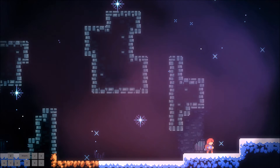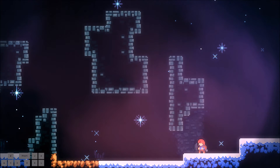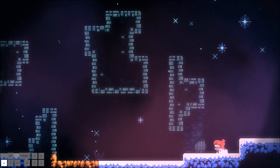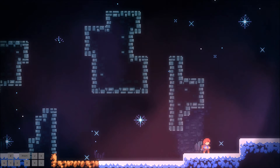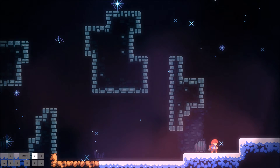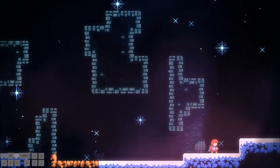Now I'd like to get into how the dash refill works, because it explains why the wave dash is easier at refilling your dash. There are two conditions that have to be met to regain your dash. The first is the obvious one: you have to be grounded. You'll see me regain my dash once I hit the ground.